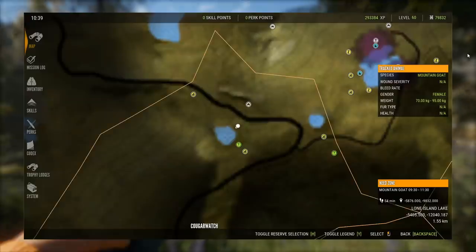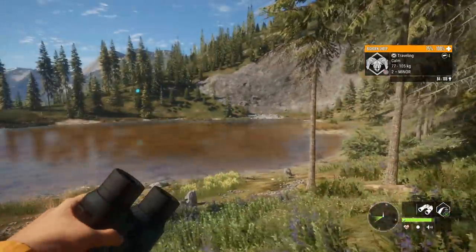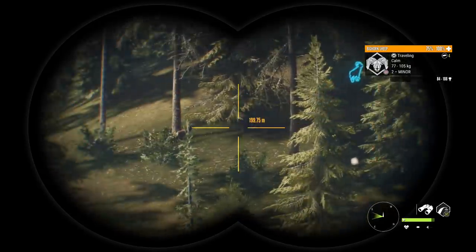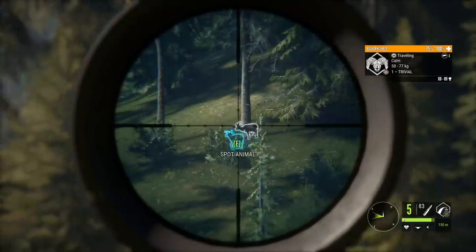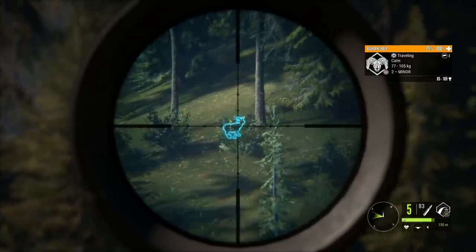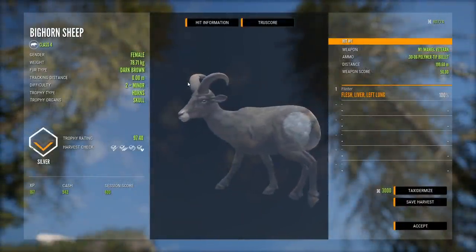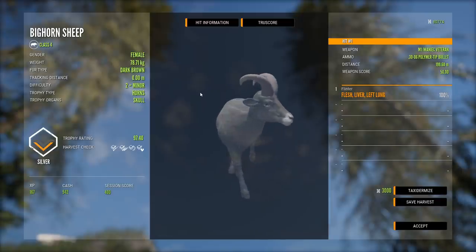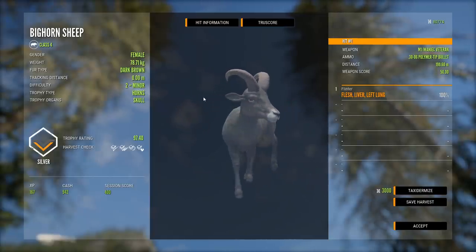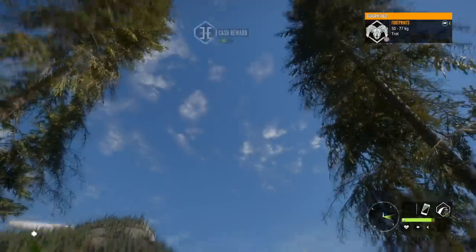I keep coming to this lake hoping there's going to be a mountain goat here. It's just a little lake — there's a lodge here right off a cliff — and it just seems like a perfect mountain goat lake, but they never seem to be here. A couple of bighorn, and I think they're all females. I actually can't say I've shot a female bighorn yet, so I'm kind of curious to see how their horns match up with their heads. One of them will stand still long enough to get a shot at it. That's a fur variation I haven't seen yet — that's a dark brown. I actually think they may have a slightly different model for the females. It looks like they do, and I actually think the female sheep look good.